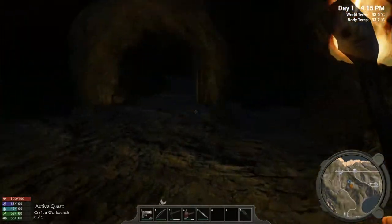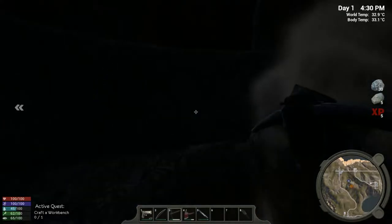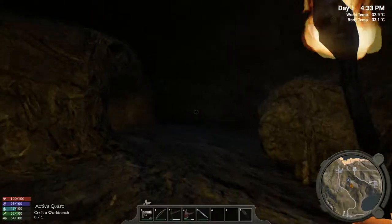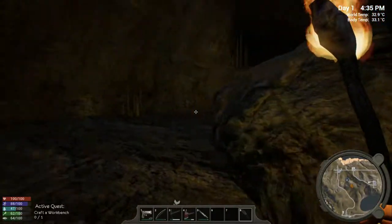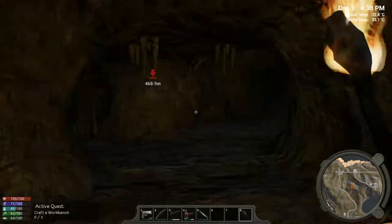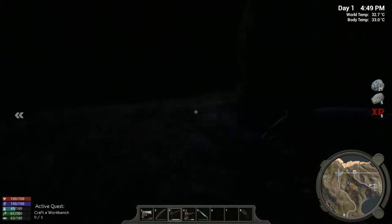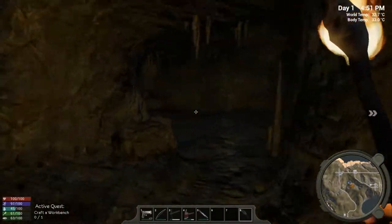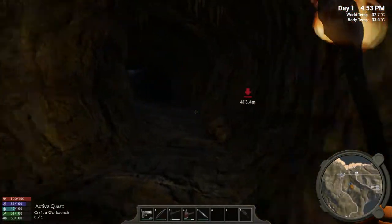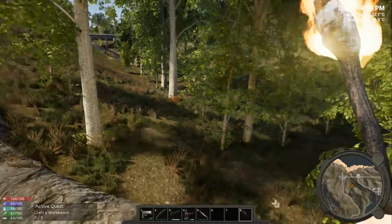It would be nice if you could leave stuff on the ground like a breadcrumb trail to find your way home. Might have made a mistake jumping down there. No iron this way. Let's try to get out of here — I keep getting distracted by another ore node. Got a little bit less that time. Torch, don't fail me now. Let's guess and go this way — nice, I made it out! Almost 5 PM in-game. Let's go back to base.